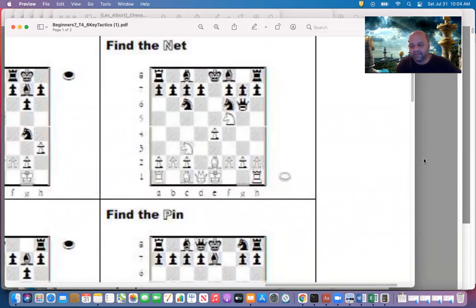Second position: find the net — white to play. Not queen to g2, it's queen to h2 for that one. This is a net — falling into a trap with no safe moves. Ramanath is right: knight to h4. It attacks the queen and the queen has no safe square. g6 is attacked, g5 is covered by the bishop, g4 is covered by the bishop, g3 is covered by a pawn, g2 is supported by the knight. You cannot go to h5, f5, take on e4, or h6. So knight to h4 traps the queen — a beautiful net.